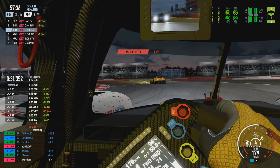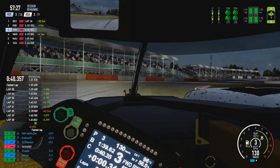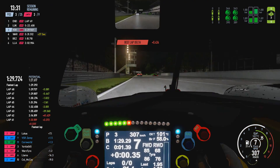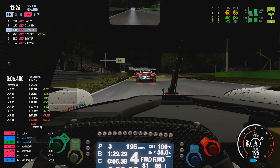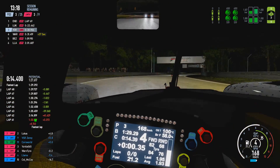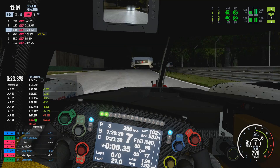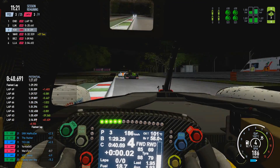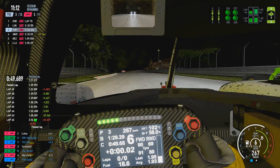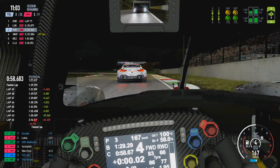One option is flashing headlights, which usually signifies you're planning to overtake coming into the next corner, but this is generally frowned upon and potentially dangerous — quite a few drivers find flashing lights distracting, which could frustrate the slower class driver and potentially cause a mistake or contact. Instead, what you have to do is read them as best you can, then pull out of the slipstream and into position to make an overtake as soon as possible, so the other driver has the best chance of seeing you move into position and can give you room if they deem it safe.